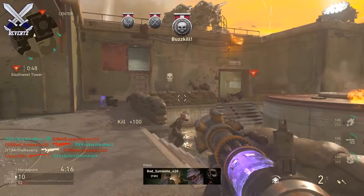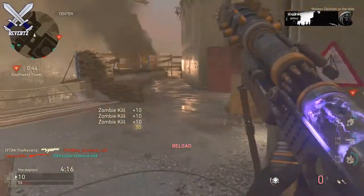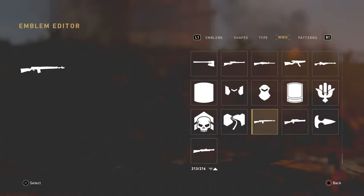Another cool little thing about this update is in the emblem editor, we got a few new emblems of weapons that are not yet in Call of Duty World War 2. As we have seen in the past, the weapons that appear inside the emblem editor usually come to multiplayer within a few days.